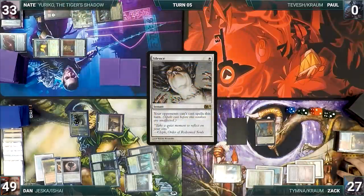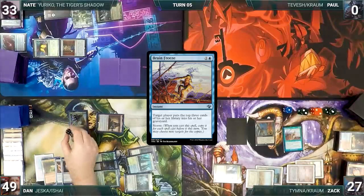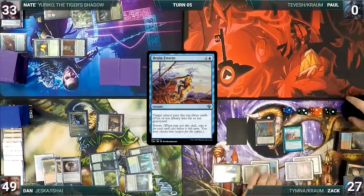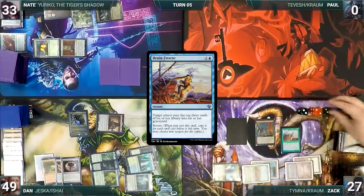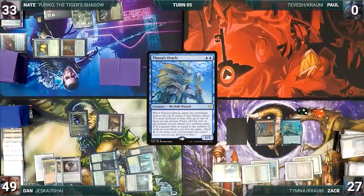Zach escapes Brain Freeze with all copies targeting himself — Ishai triggers and gets a counter. Brain Freeze resolves and Zach mills a large portion of his library. He escapes Brain Freeze one more time, milling the rest. He escapes Lion's Eye Diamond, cracks it adding three blue, then escapes Thassa's Oracle. It enters, triggers, and with an empty library, Zach wins the game.